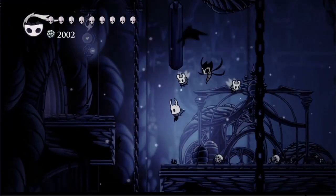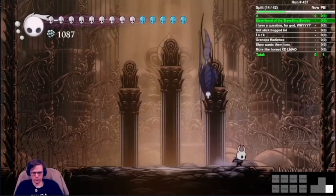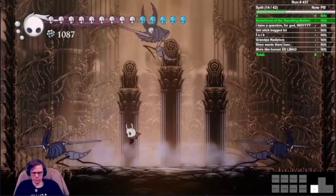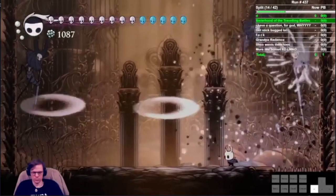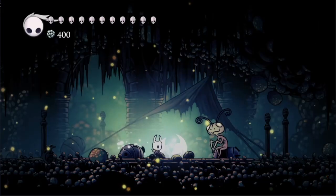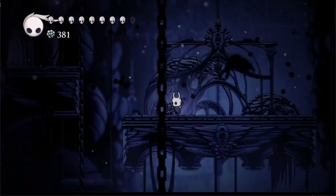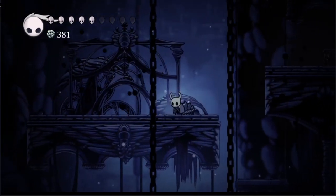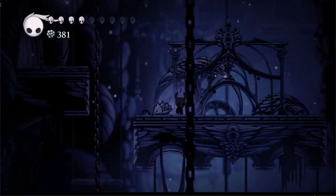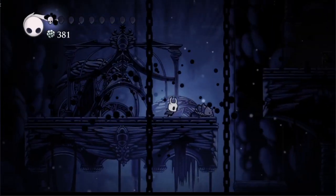Weaver Song and Glowing Womb are both really bad, but if you're doing a build involving minions, they're both required. Grubberfly's Elegy can be a good option to hit things from a safe distance, provided you're okay with your strategy going out the window if you take a single hit — it can also be used for Radiant fights in the Hall of Gods. Spore Shroom is required for the Mystery Mushroom ending, Defender's Crest gets you a discount on Leg Eater's charms, and Fury of the Fallen increases your damage output by a lot. If Stalwart Shell was just one charm notch it wouldn't be that bad, but in a world where Spell Twister and Soul Catcher both exist, there's just no reason to take it — though it does have the incredibly niche use of being good when fighting any Radiance.